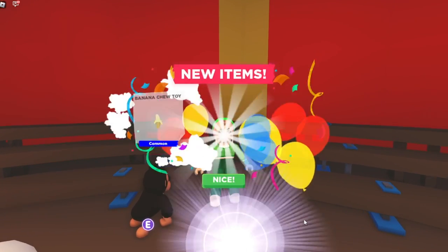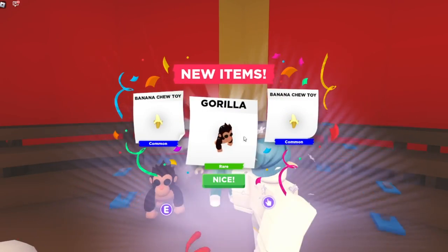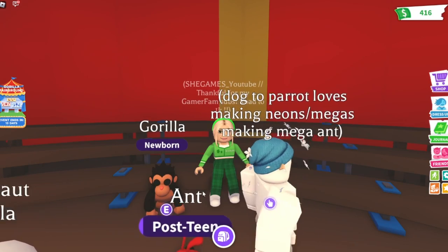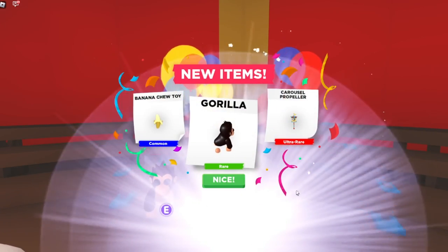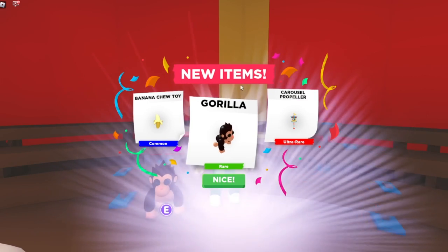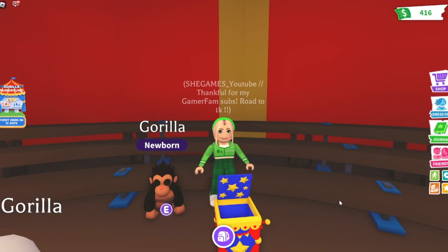Let's open the next box — we got another banana chew toy and another gorilla. Next box: a banana chew toy and a carousel propeller. Very cool!